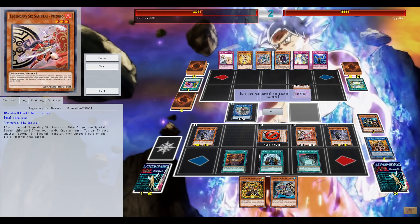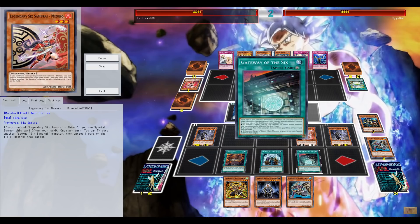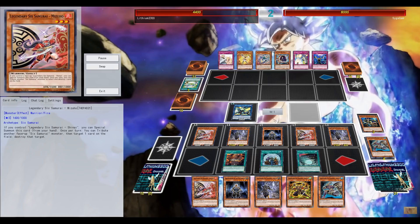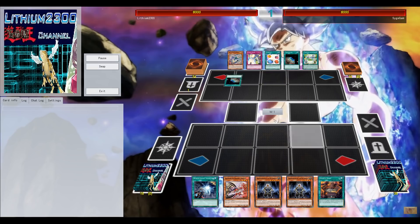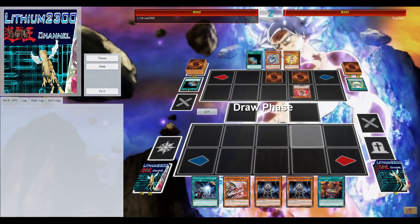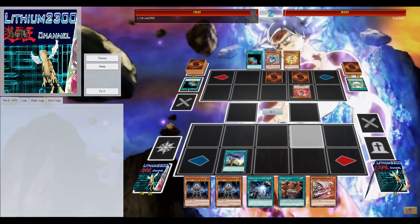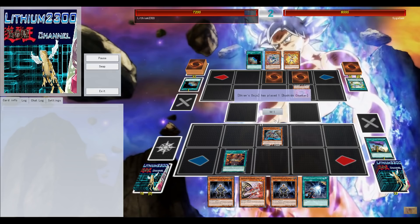Anyway, getting Blue on the field and then you can just nuke the entire field and eventually attack for game. It's basically always the same — search out Gateway. If you have another Bushido counter continuous spell like the field spell or United or whatever, you can get those multiple searches and eventually end with Shadow and Number 86. It just doesn't make sense — it's so broken.